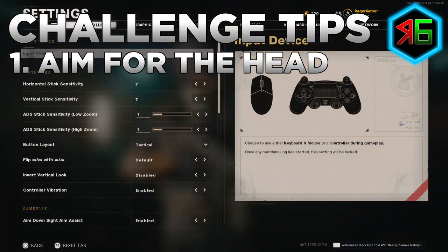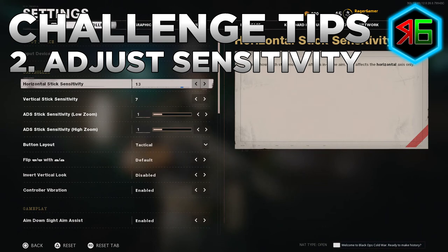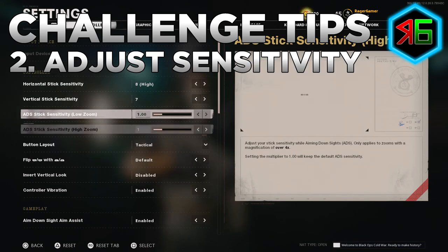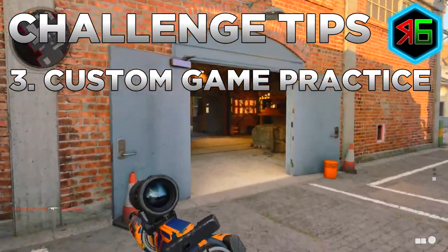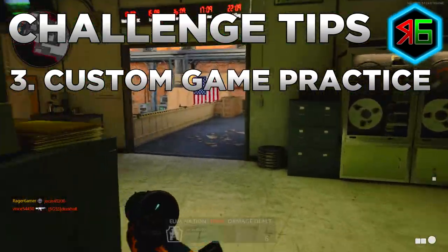Adjust your sensitivity or ADS sensitivity as needed. Too low and it takes too long to turn onto enemies; too high and your crosshairs will overshoot the head. Personally I find around 8/8 for horizontal and vertical sensitivity works best. If you're really struggling with headshots, warm up in custom games with bots — set up a private match on a map you know well, use your class setup, practice getting headshots, and gradually increase bot difficulty before going into multiplayer.